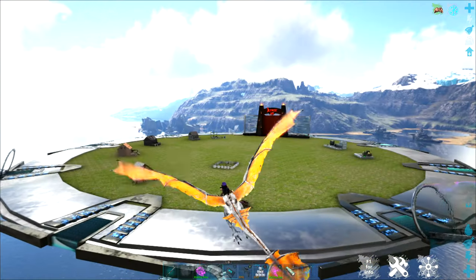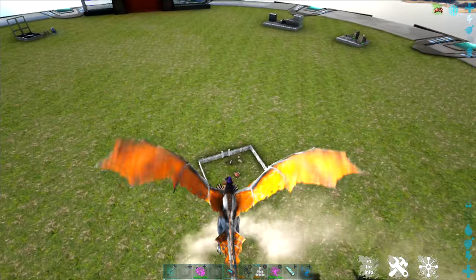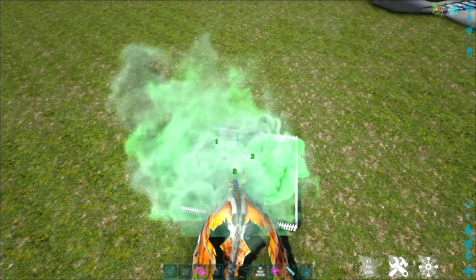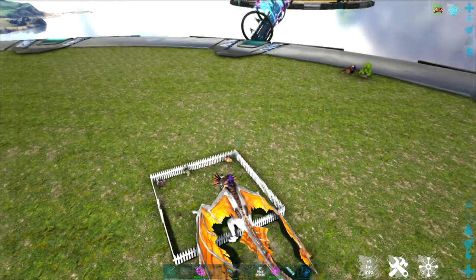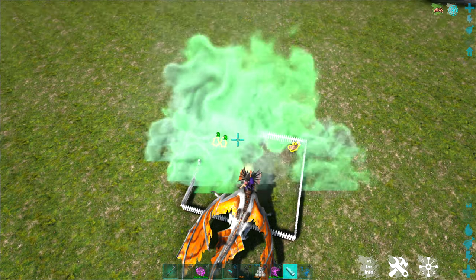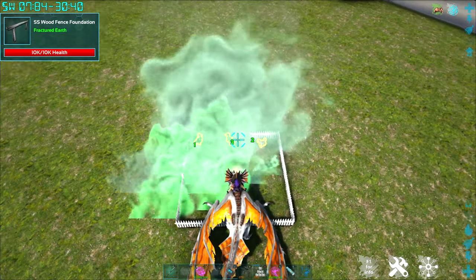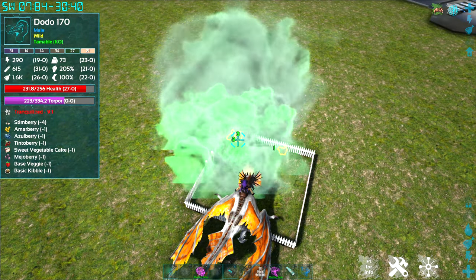The other really awesome feature about these vipertooth wyverns is that they are the perfect taming companion. Their poison breath deals torpor, so instead of having to worry about a bow and arrow, tranq darts, or shocking tranq darts, I can use my vipertooth to take out just about anything. I'm going to knock some of these guys out right now — you can see how easy it is. With my awesome spyglass, I can keep an eye on their torpor.